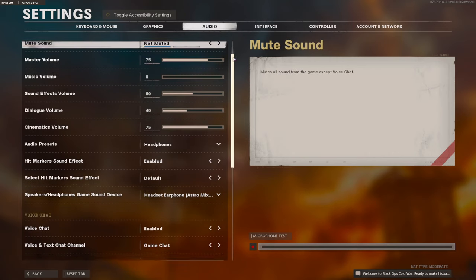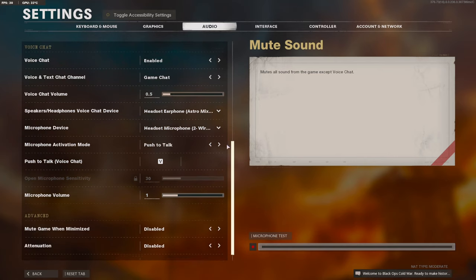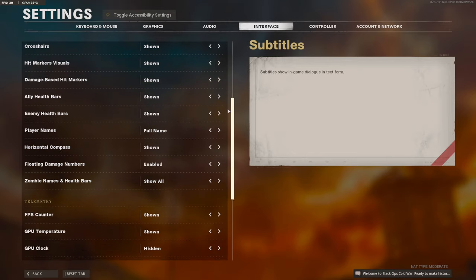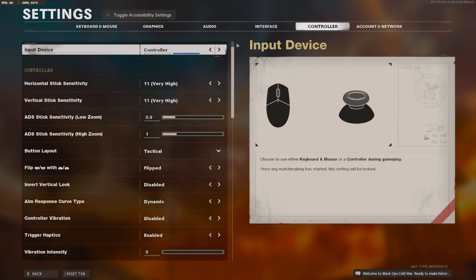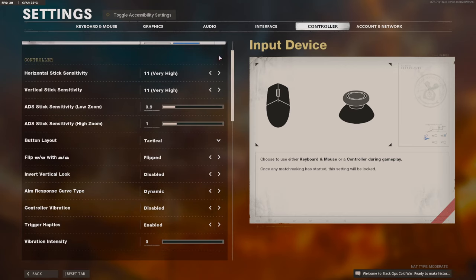Here are my audio settings. Now, I'm pretty sure I had lower sensitivity in my other video, but I bumped it up because I just felt like I needed to. If this doesn't work for you, you've got to go into custom games or just keep playing with different settings until you find the right fit. It took me so long just to get used to high sensitivity, but it feels so much better now.